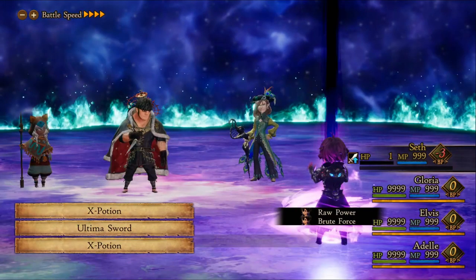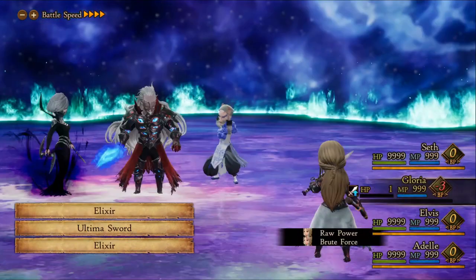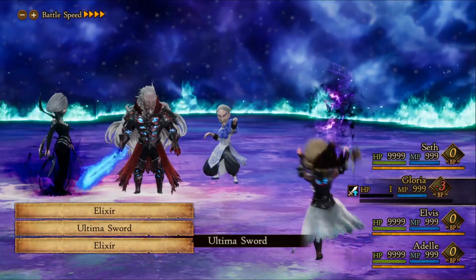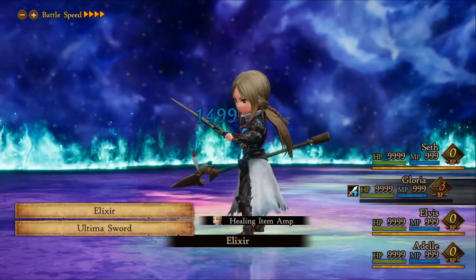Now that we have all the damage passives, let's enhance the build by attacking twice. We only need 3333 HP to hit the damage cap — so what's the quickest way to do that?